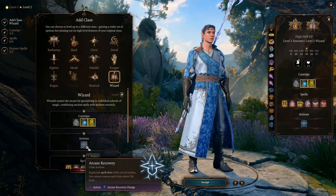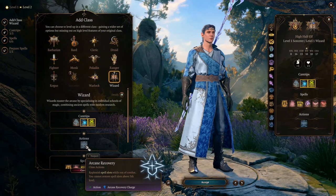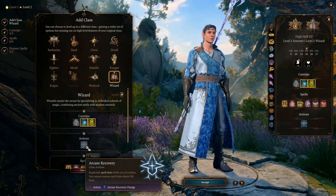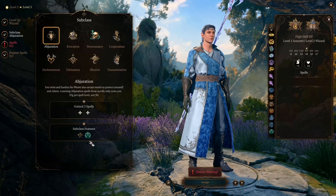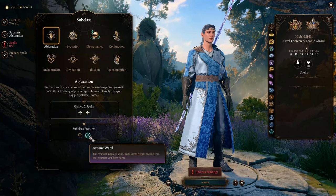At Wizard Level 1, you get Arcane Recovery — you can recover a combined level of spell slots less than or equal to half your wizard level, rounded up. At level 3, we choose the Abjuration School and get Arcane Ward. Now we have the protection for Armor of Agathys and can start doing Retaliation.